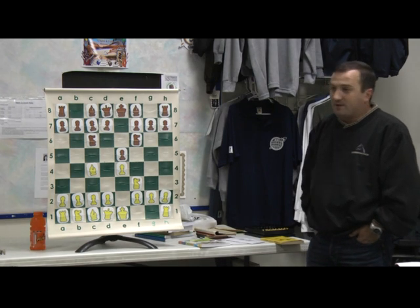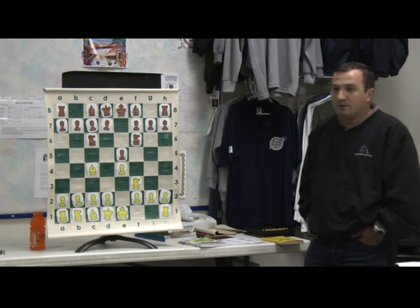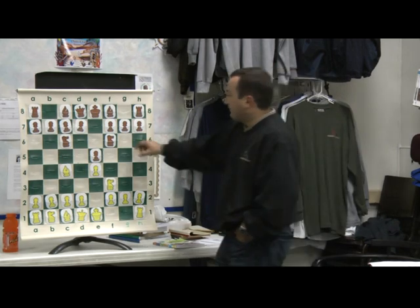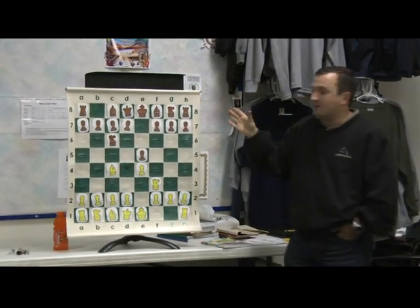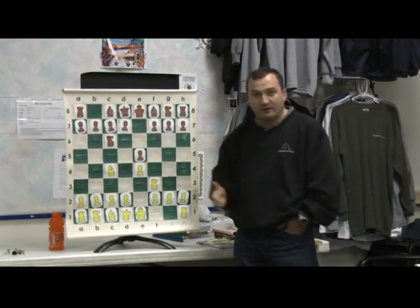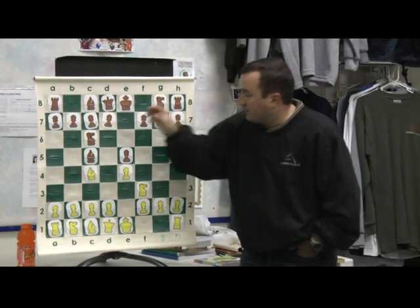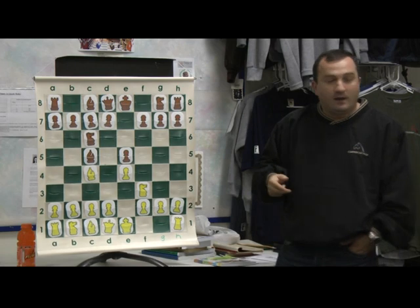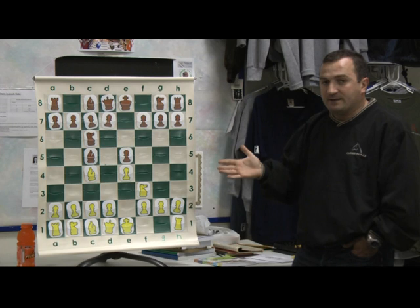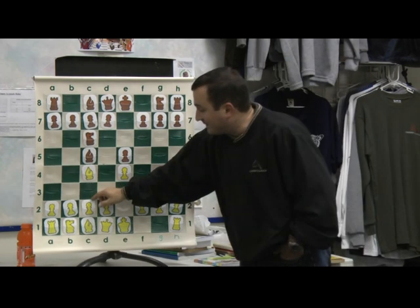Have you ever studied this line with someone else — with your coach, or maybe by yourself? No? Does anyone know this line? No? Well, originally we have two main responses to the move Bishop C4. We have the Giuoco Piano style, which is Bishop C5 — actually it's also called the Italian Game. It has a double name. After Bishop C5, White has many lines and many plans. The Giuoco Piano line is specifically when White plays C3.